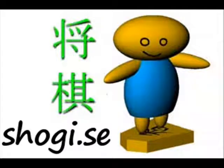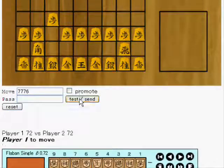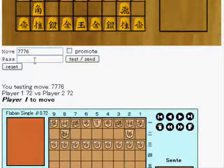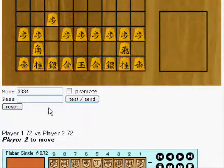Welcome to this introduction video for playing at shogi.se. We start by making our first move — play pawn 2-7-6. We press test send, and when we see that the move is correct we enter our password and send the move. Now it's player 2's turn.